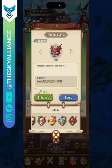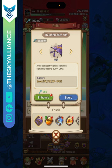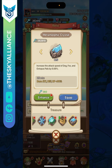For relics: the obvious choice is Demon's Mask, increasing your skill crit rate by 5% — remember skill crit rate also boosts skill crit damage via Star Array. For the blue relic I'd pick Thunder Caller Kite: after releasing active skills it summons lightning dealing 309% damage, and since you release skills so often this builds to very high damage. For the purple relic I'd choose Metamorphic Crystal to increase the attack speed of your fox, or the Magic Box if you want to boost your cat's damage.